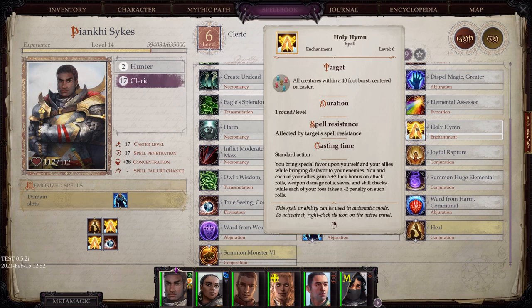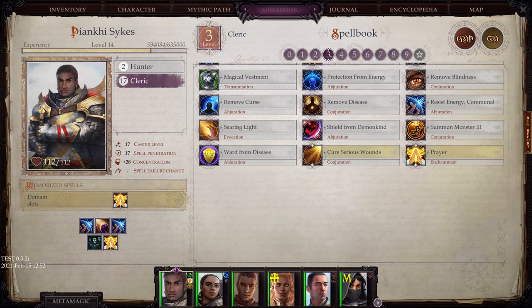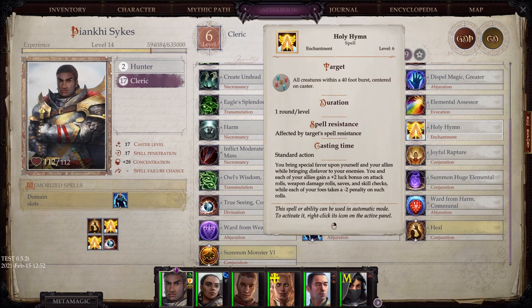Holy Hymn is the upgrade for Prayer, giving you a plus-two luck bonus on attack rolls, damage rolls, and things of that nature. It's important in this game to make sure you're not just putting random bonuses on your party because a lot of bonuses do not stack. When it says it's specifically a luck bonus, that matters — there's a difference between a luck bonus, a morale bonus, a sacred bonus, and any other type. You need different types of bonuses so they all work together.